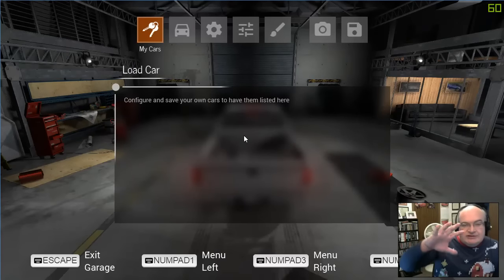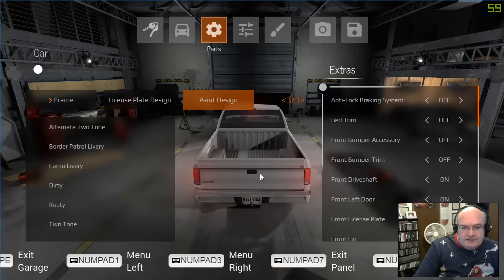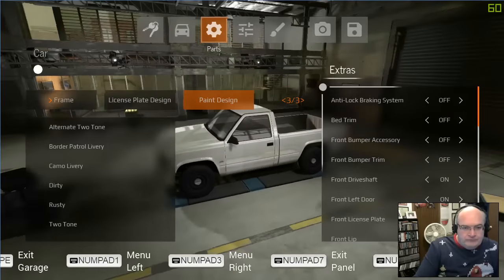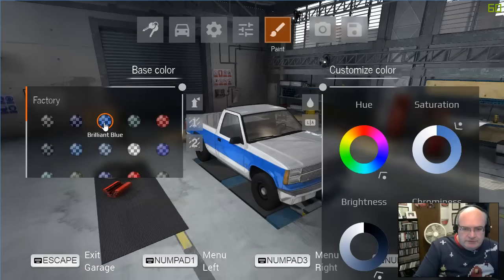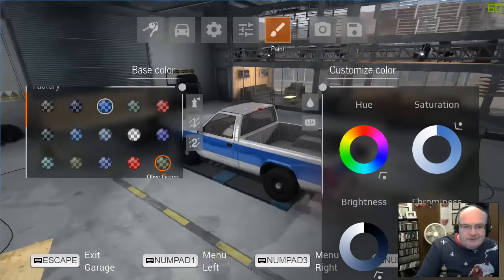Configure and save your own cars — very cool. You can change the settings of the car and then save that as your own personal vehicle. Here's the thing with parts — I can right-click and drag around. This is interesting: alternate two-tone. Say it's blue — look at that, that is cool.